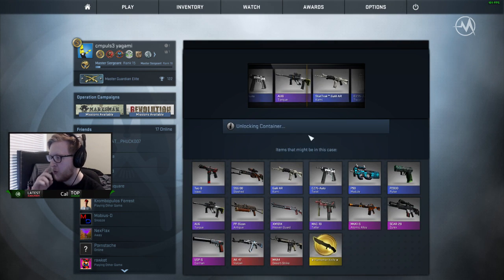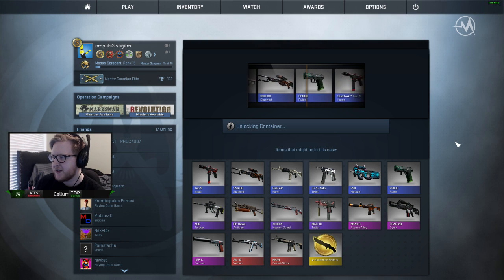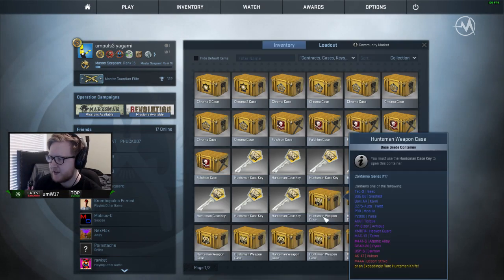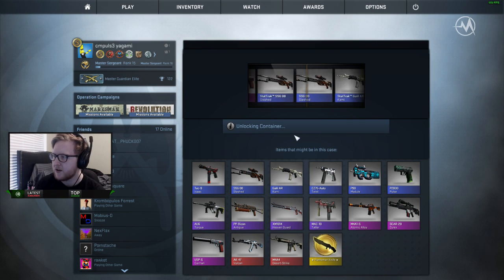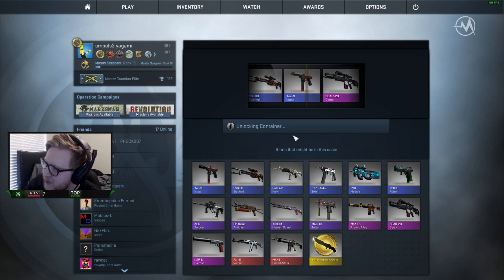When you open these cases, the blue is not the one that you usually want to see. Let's go ahead and go to the next case. Second case — it's a blue again, but this one is actually stat track. It's not a bad skin, but it's a blue and you don't want to get blues. You usually want to get the pink or higher — that's like the big money openings right there.